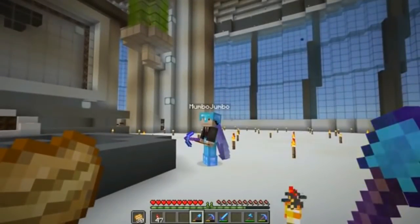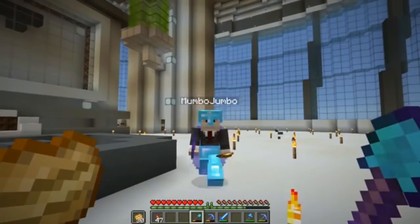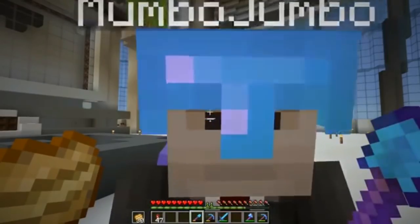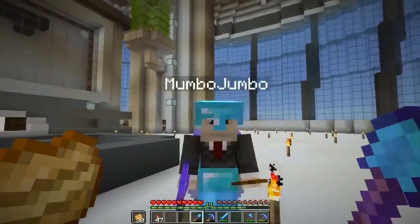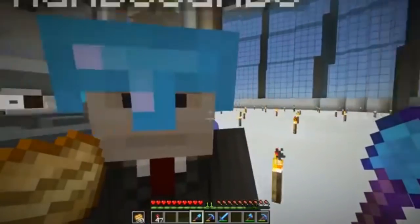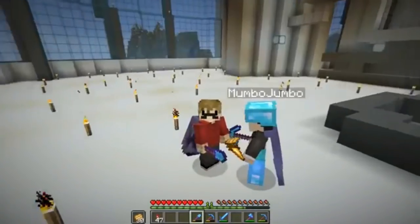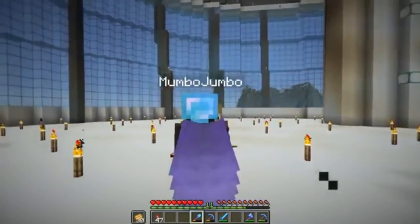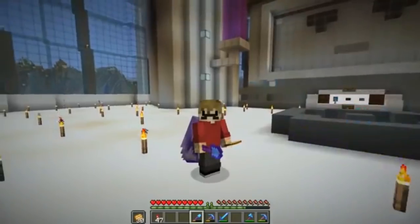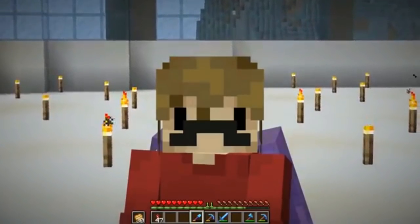The next two skins on our list tie for fifth place. The first skin: Grian with Mumbo's Mustache. This one excels in the plot, getting a 9, as it drives many storylines such as the Redstone talent as well as the machine, which in turn sparked animations, parodies, and a whole lot of community engagement about Mumbo's Mustache. However, it doesn't do too well in detail, getting only a 2 out of 10 — because let's face it, it's just the mustache on Grian's skin. I gave it a 5 for creativity because the whole idea is pretty cool, but since there wasn't too much done I only gave it a 3 for my personal score.